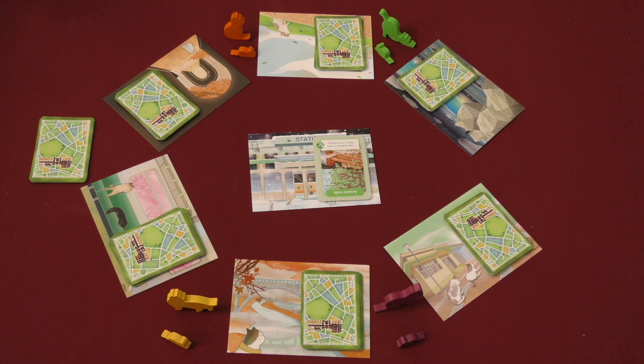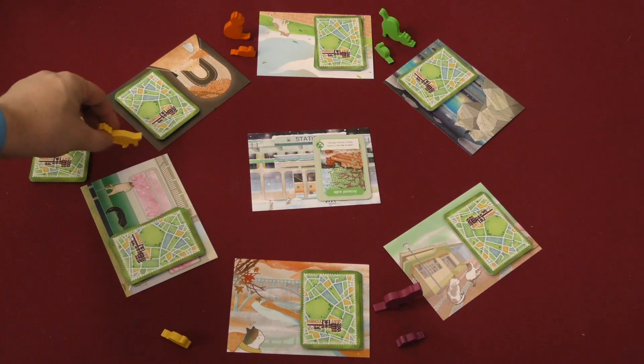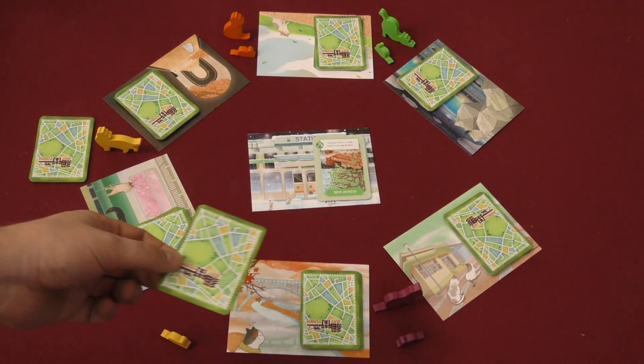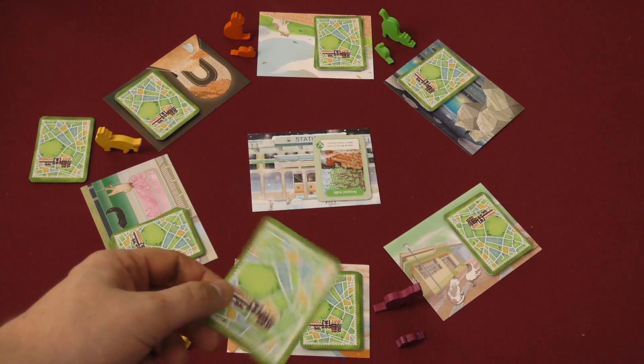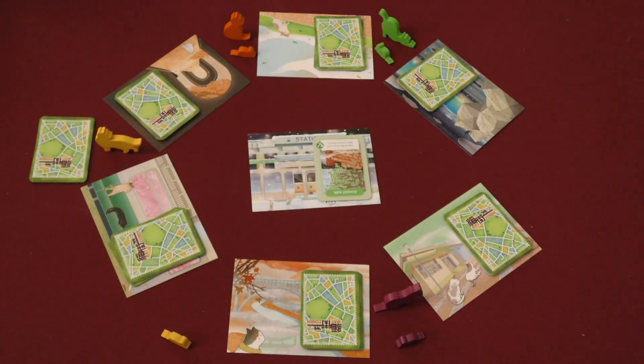On your turn you have different actions. One thing you're going to do most of the time is take a walk — that's where you jump over one location to the spots between locations. When you jump over a location, you have two options: you can simply draw the card into your hand, whatever the card is, you get it and it's in your hand. Or you can search.